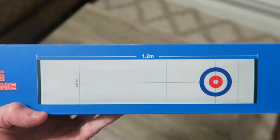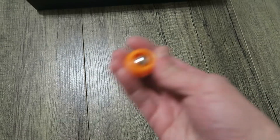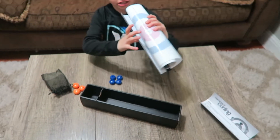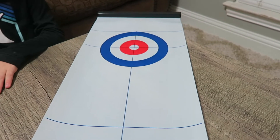Here is the game board. Let's get this out. And that's everything! These are the hammers — got a little marble inside to help it roll. And the game board — this is four feet long. These are the magnets. We got ourselves a curling game!